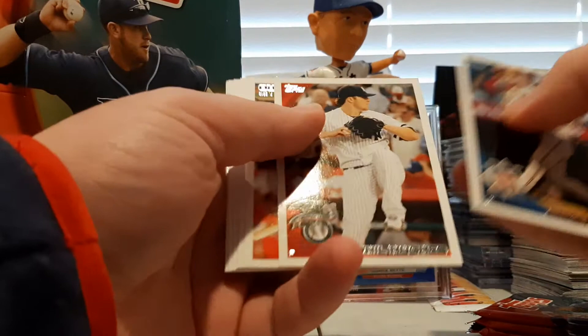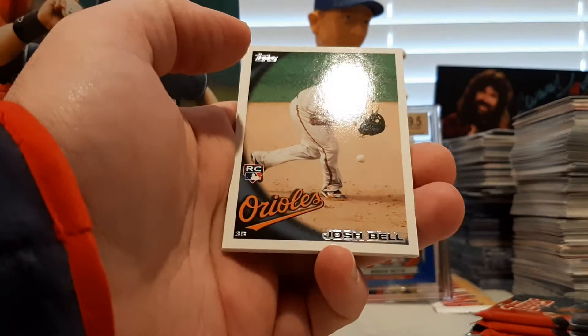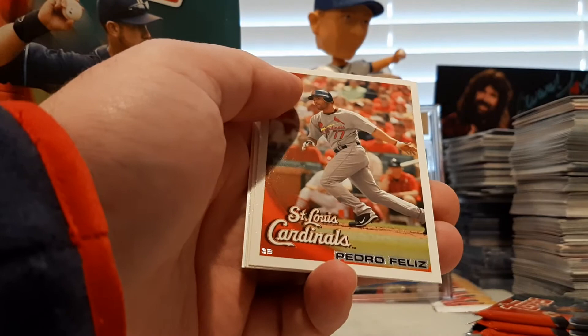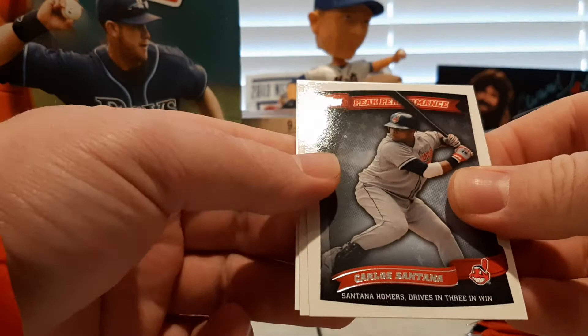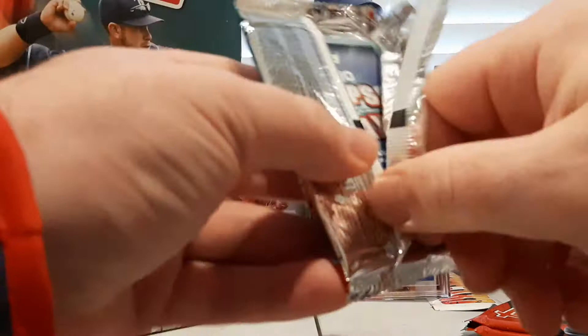Corey Hart, Phil from Phil's Pulls, Starlin Castro rookie debut, Austin Kearns, Ty Wigginton. There's a Josh Bell rookie — that's not the Josh Bell that is currently playing. Pedro Feliz. There's a Carlos Santana Peak Performance. And Brooks Robinson Card Your Mom Threw Out. And Adam Dunn is the Topps Tax.